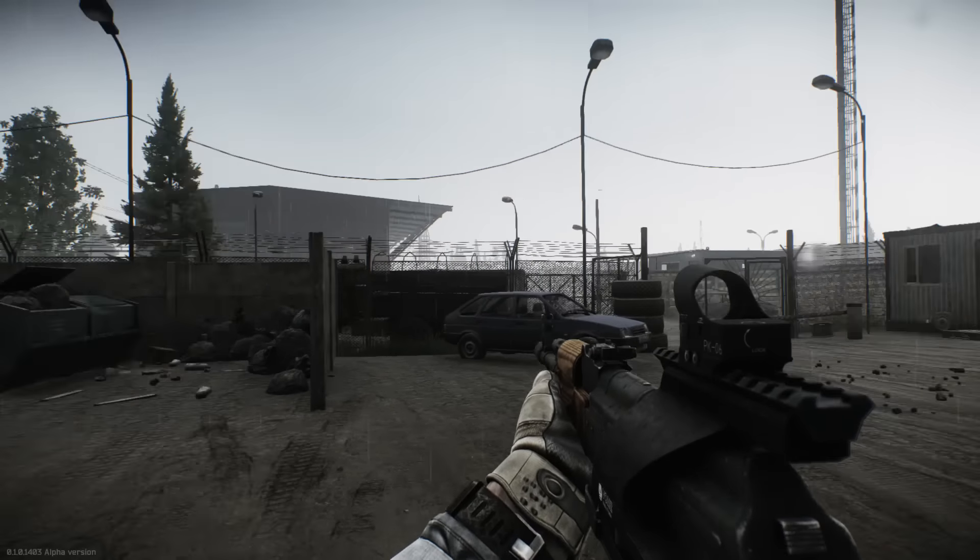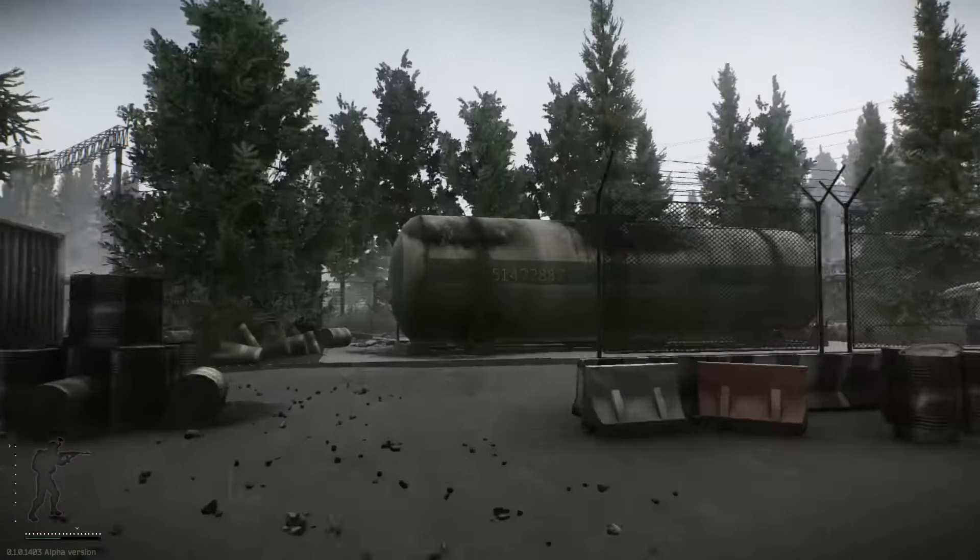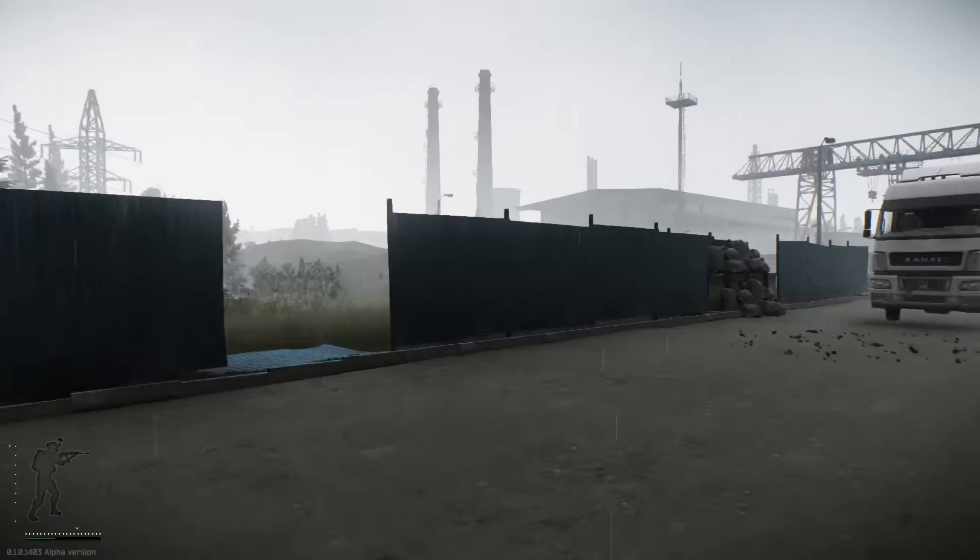When you get to the garage, you want to go behind it because that entrance is blocked off and you can't get through. There is an extraction point in that building, but I don't have the key for it at the moment.